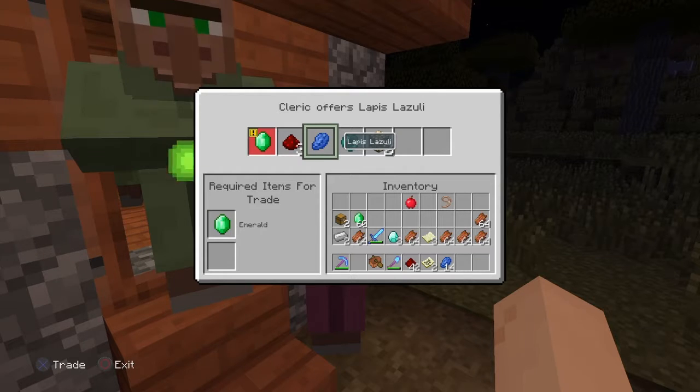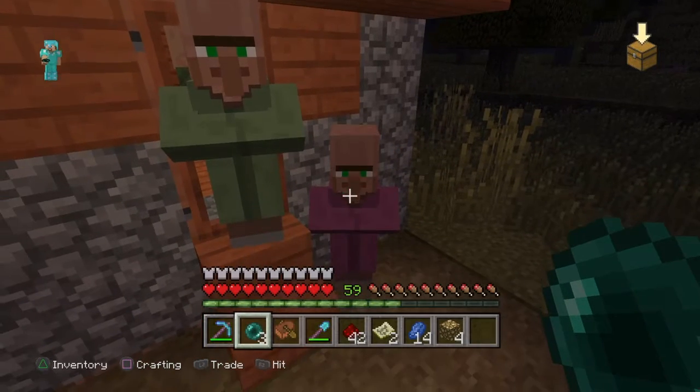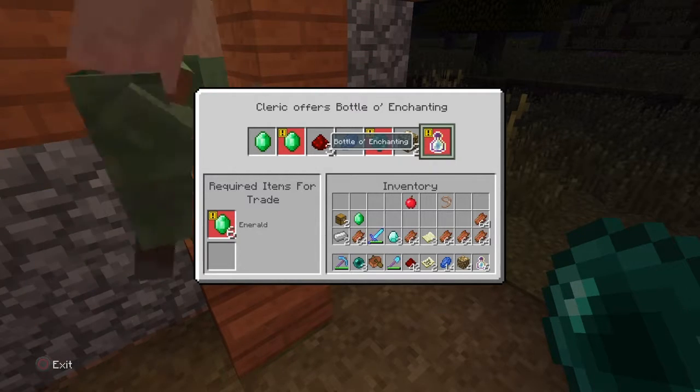So there you have it guys, that's how you get bottles of enchanting in survival mode on Minecraft. If you enjoyed this video or it helped you out, be sure to hit that like button, comment, and be sure to subscribe. See you guys on the next video.